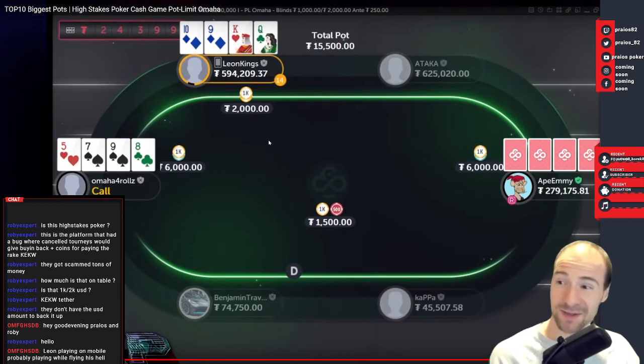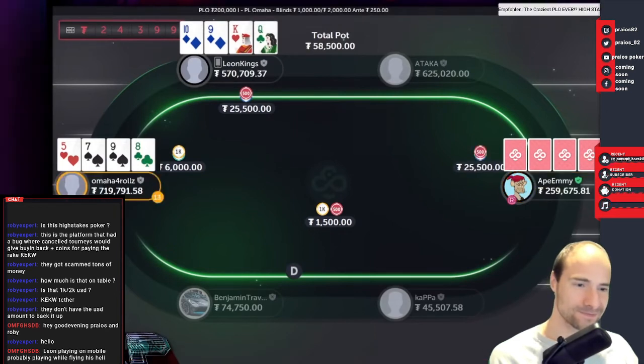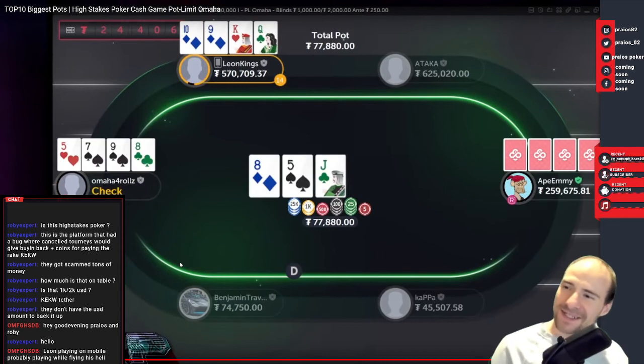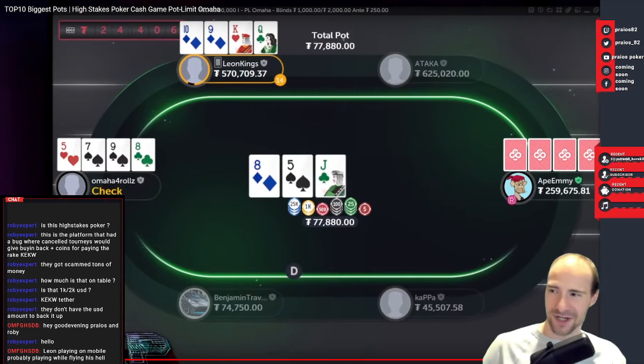Call would be the best option if double suited, but with this specific hand I think it's a fold because you're out of position, very deep, and you can easily get into spots where you have dominated draws. Folding might be the better option. I also wonder — I think Omaha 4-rolls is insanely rich. Leon got his own helicopter apparently. These are the type of flops you hate that are very hard to maneuver. That's why I think folding preflop is correct with Omaha 4-rolls' hand.